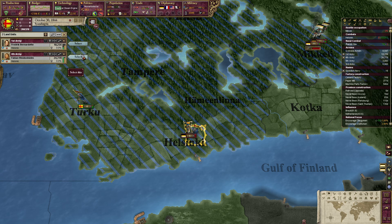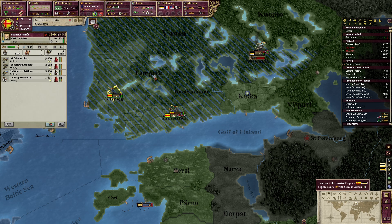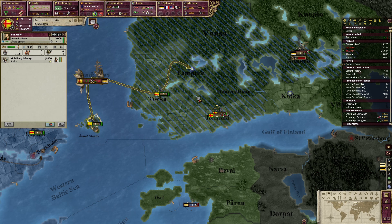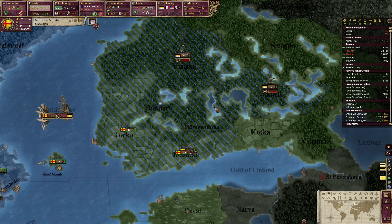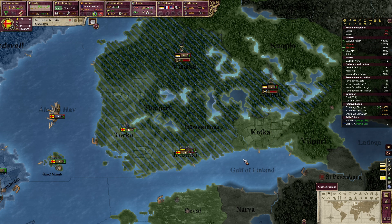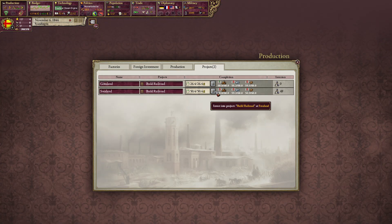Where are you going? To Kotka — maybe I should follow you with one army then. I think we just finished the railroad. Let's put our money into the railroads.